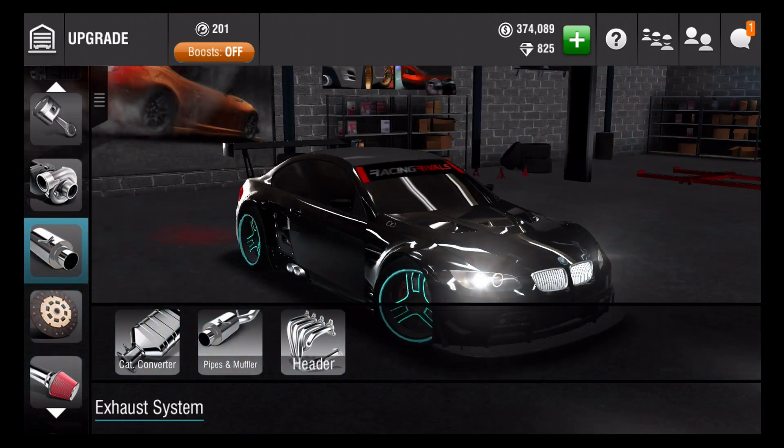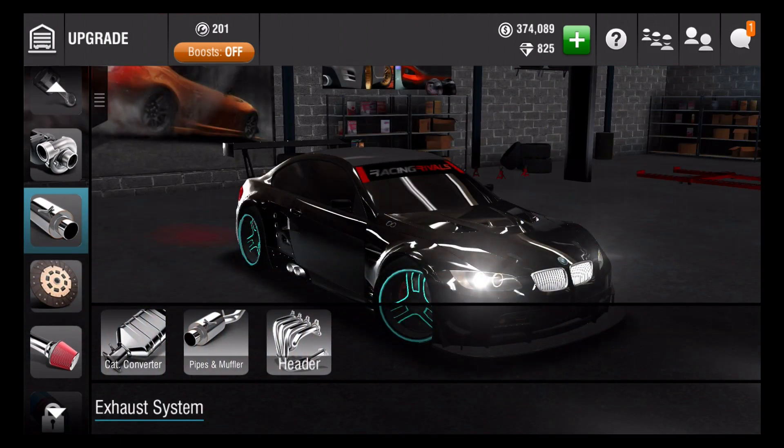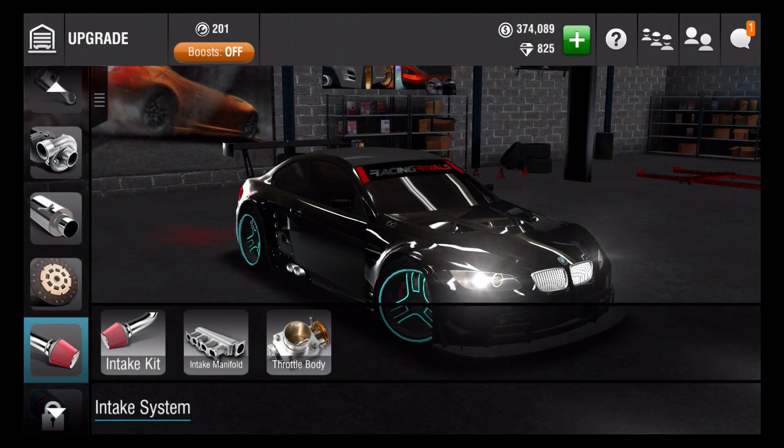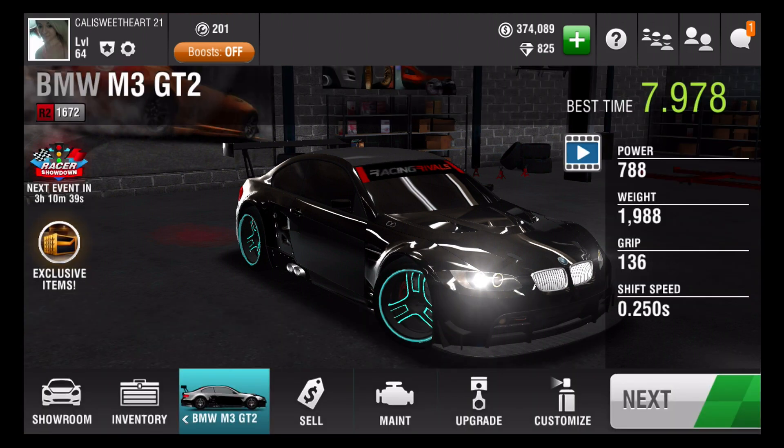Here's my catalytic converter, and then my pipes and muffler. Honestly, what I do is level 2 for the intake system, and I also do the exhaust system all at level 2. And then the engine internals — I go and look at the differences, I do test runs. So some of them I might put at level 2, some I might keep at stock, some at level 1. I'm still doing testing, but right now the way I have it, I'm under 8 seconds. Which is a really good thing, trust me.